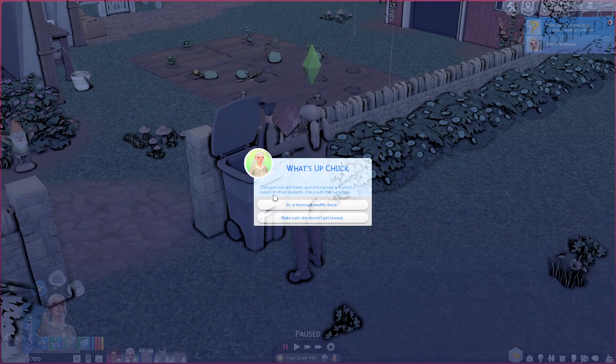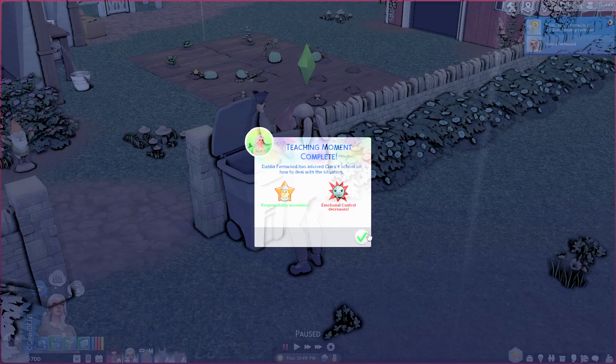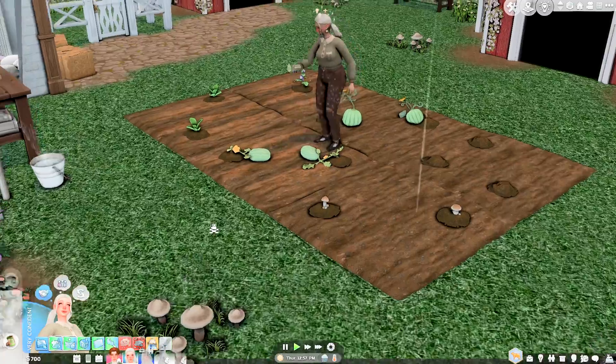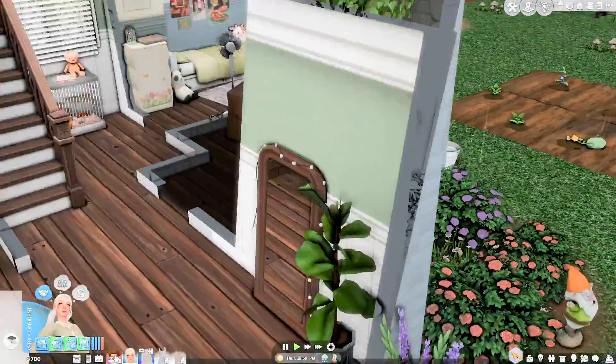She got sick and threw up in the hallway. Do a health check — uncomfortably wet, because she slipped in a puddle. She's embarrassed. Life's hard.